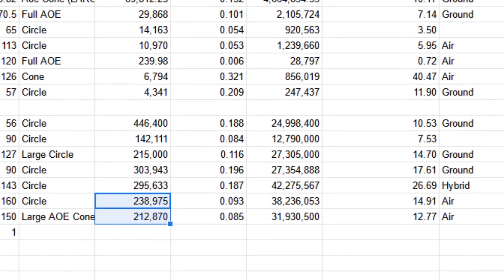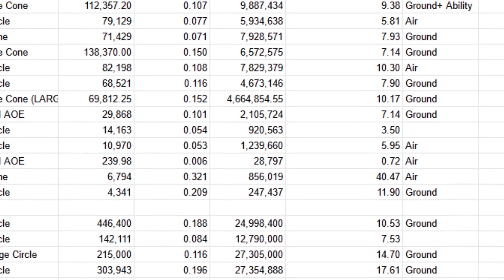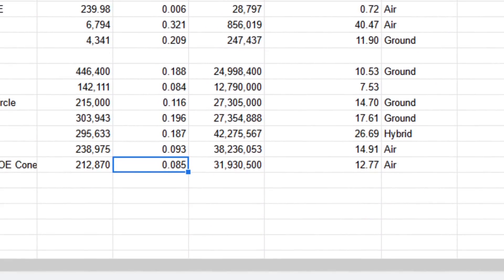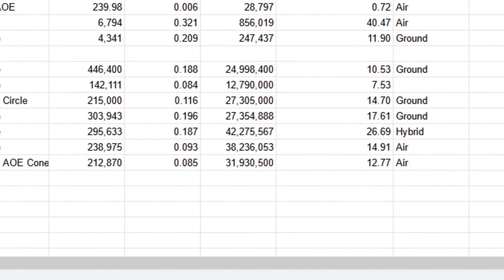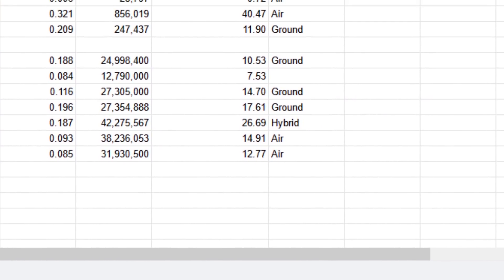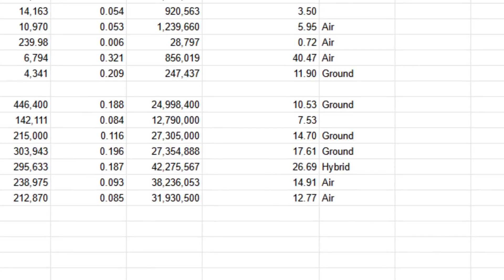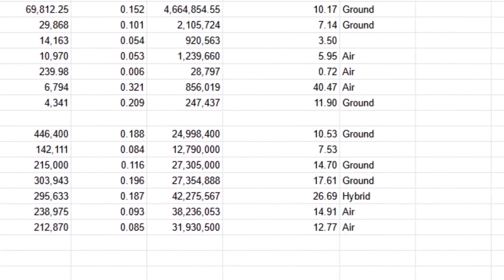DPS per dollar: 0.93 versus 0.85 - roughly a 10% increase in damage for Goku Blue. So he does about 10% more damage but hits fewer enemies per hit. DPS per range doesn't really matter here since both units are hitting the entire map with around 150-160 range. The overall stats show they're nearly identical.